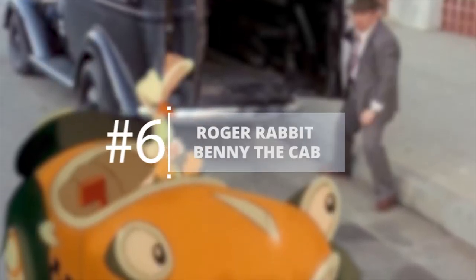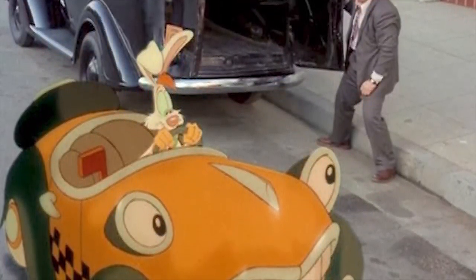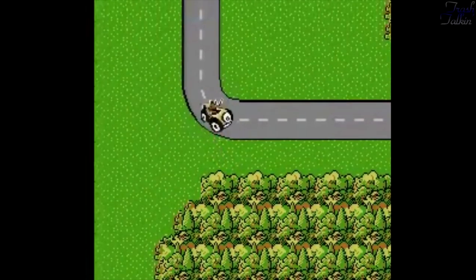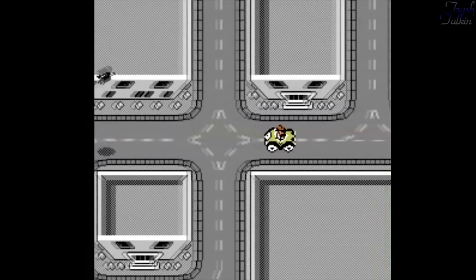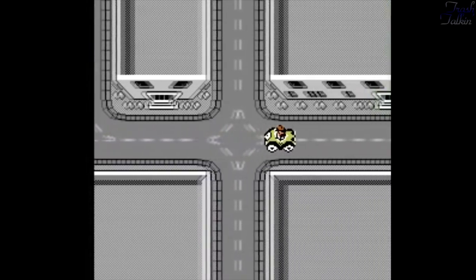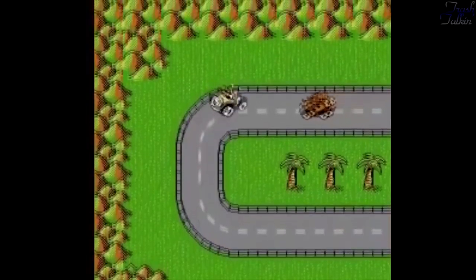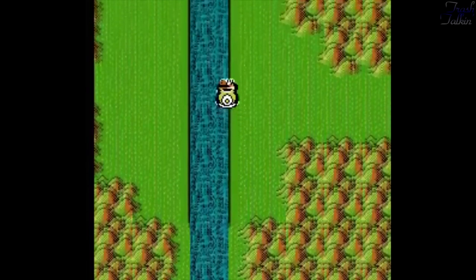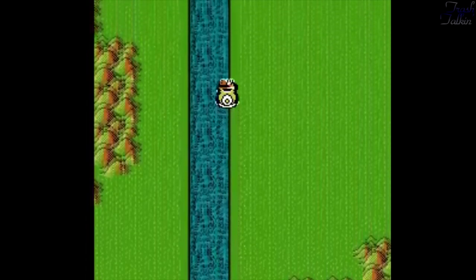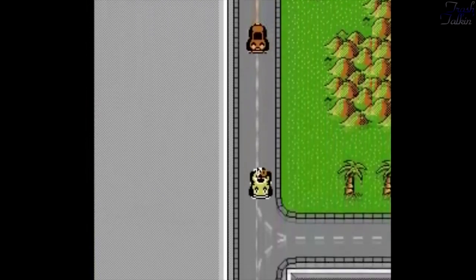Roger Rabbit — Benny the Cab. We're going way back for this one, but it deserves a spot on this list. Benny the Cab, the talking taxi in the NES adaptation of Roger Rabbit, is drunk. There's no explanation for it. He constantly drives around in circles and you have no control over him. You can jam the D-pad any way you want, but it won't make any difference. It's impossible to control, and you just have to hope you'll get lucky enough for it to go where you need.